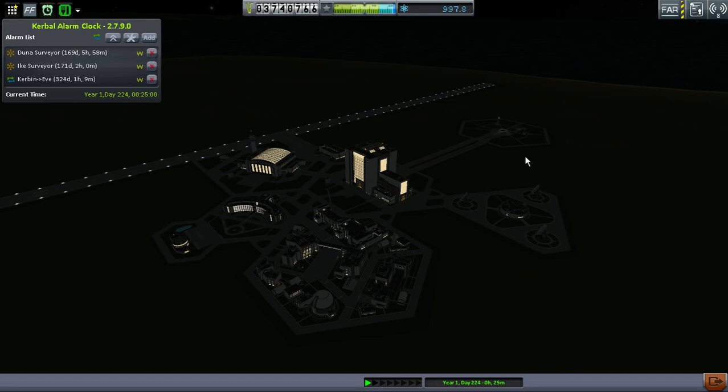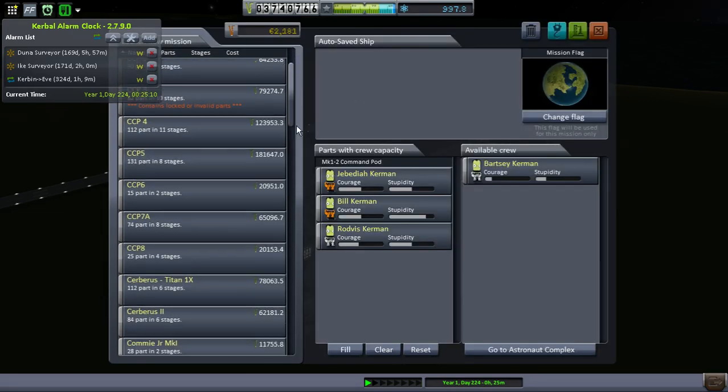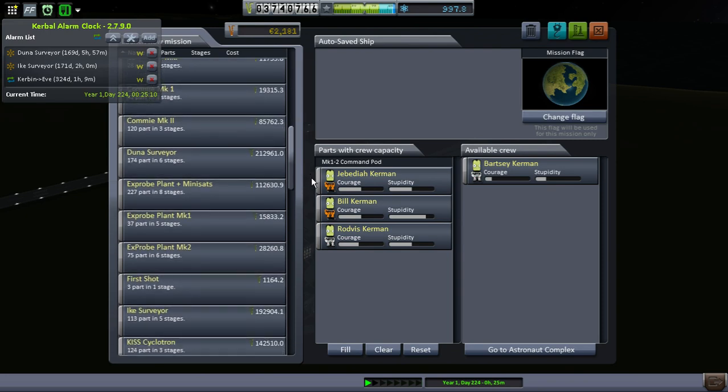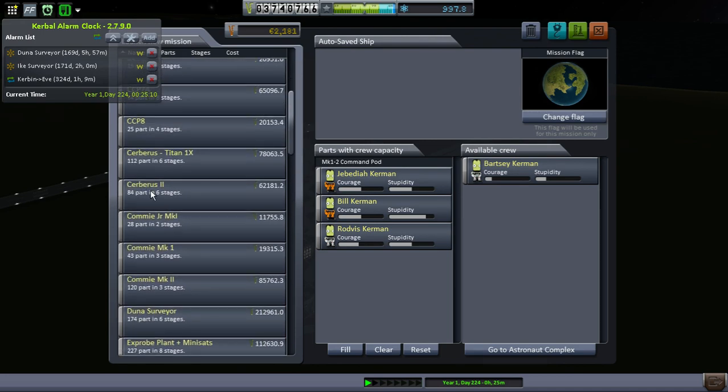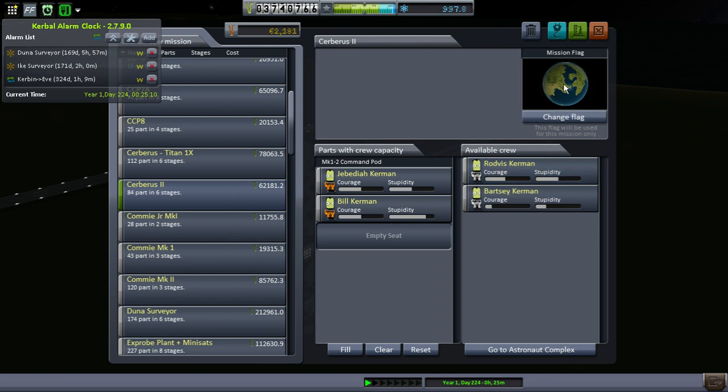I'm going to force quit the game and come back. Okay, so we are back. It turns out I might have run into that issue because I was dealing with debris — it is rather nasty. I'm a little bit surprised that they would allow that to happen, but maybe that's something they've fixed in the next release. Anyhow, let's not focus on that — let's focus on fulfilling this contract with Rodvis Kerman, and then meeting up with the KISS as well. We have the Cerberus 2 craft.